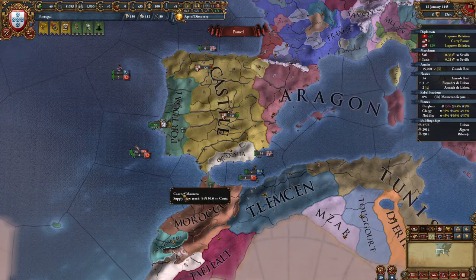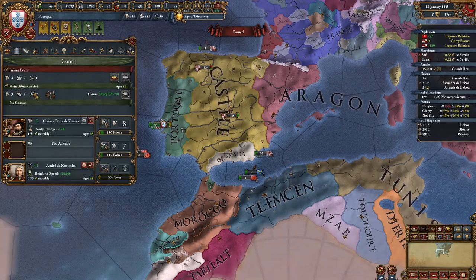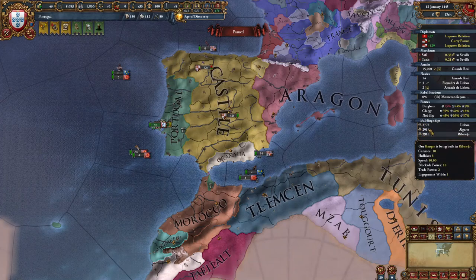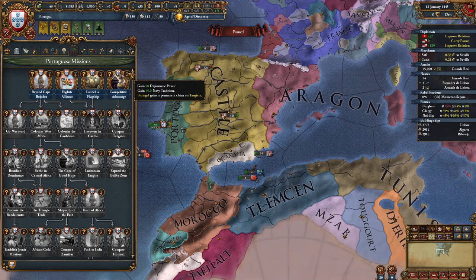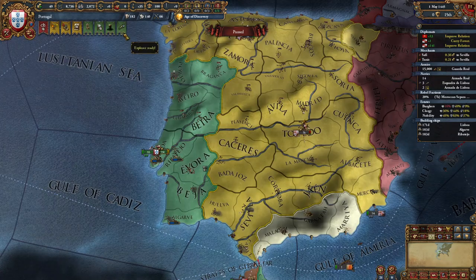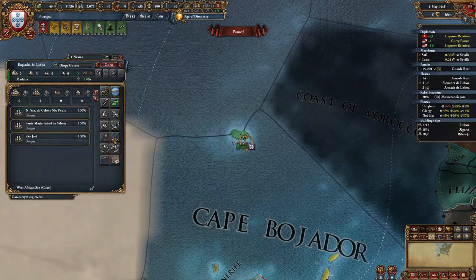Now you've done everything you need to do to set up the start. We just need to wait for our heir to come of age in three years and our ships to finish building, so we can unlock the mission Competitive Advantage, which will give us diplo power, navy tradition, and a claim on Tangier. In the meantime, keep sending your explorer to explore wherever it is available.